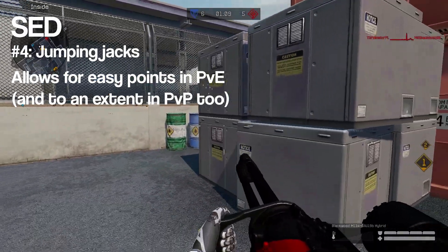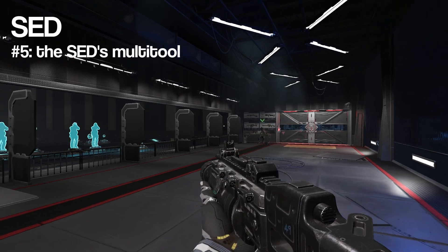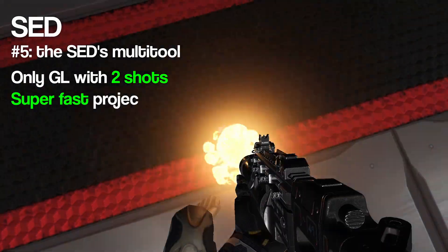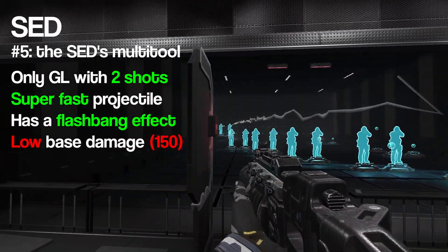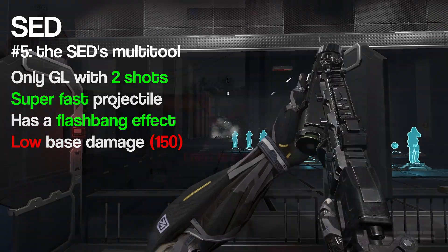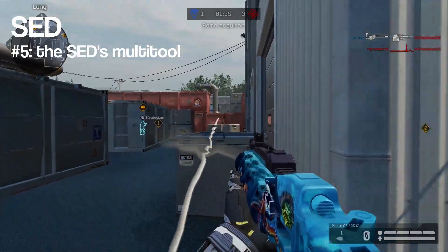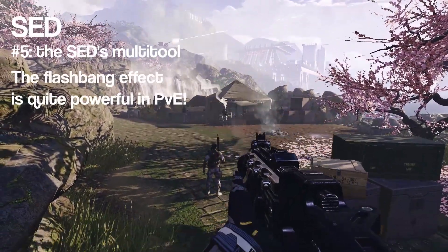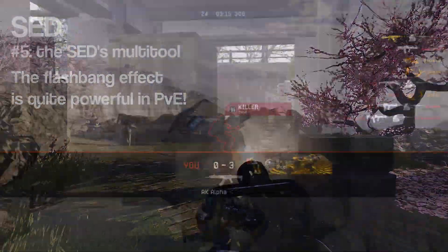And lastly, let's talk about the SED's grenade launcher, as it is very special. Not only is it the only grenade launcher with more than one grenade available, it also has a very high projectile speed and even functions as a flashbang — but it only deals 150 damage, much less than a standard one. Despite this low damage, it can be a very dangerous weapon in PvP, as it makes finishing off players or farming revives very easy. It is also a very good PvE weapon, as it will deal massive damage to turrets and can blind enemies thanks to the flashbang effect.